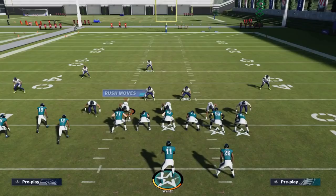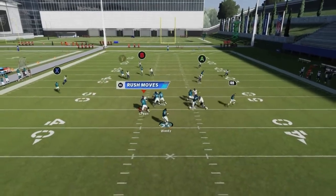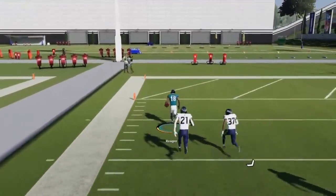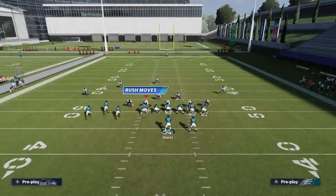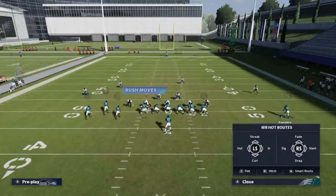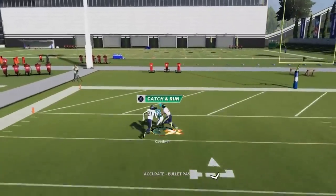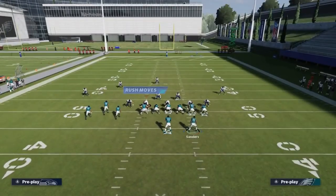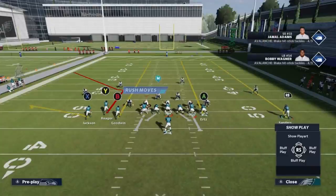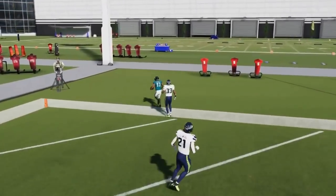Next up we got the Tight End Corner. Against Cover 2, streak the B route, put the X route on a flat — really easy Cover 2 one-play touchdown. You just have to wait for that cornerback to get completely out of position and you're going to score easy touchdowns. Against Cover 3, motion out the running back the same way, flat the X route, and you're really just waiting for that B route to get going. The cornerback will eventually react down to the corner route. Streak the tight end too — that's also important. Bullet pass it away for an easy one-play touchdown.